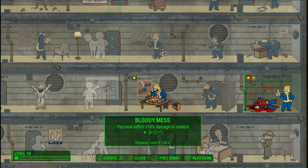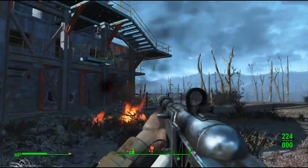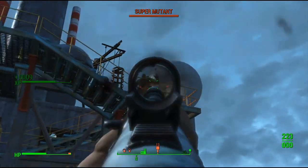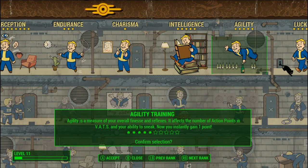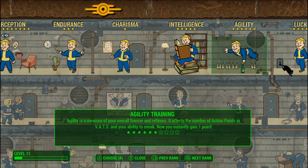Perk 5: Bloody Mess. No one is going to complain about an extra 10% damage in combat, and the ability to chop your enemy into pulp is nice. We're going to be getting 2 ranks of this. Now it's time to start fixing our SPECIAL — you have the choice of putting 2 points into Agility or Luck. I chose Agility to boost the number of VATs shots I get, making Concentrated Fire even better.